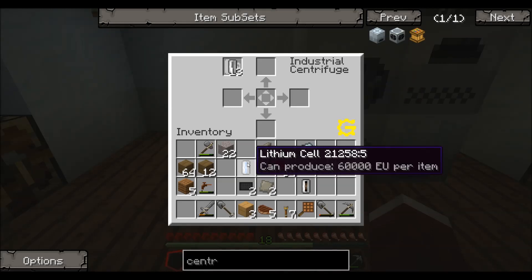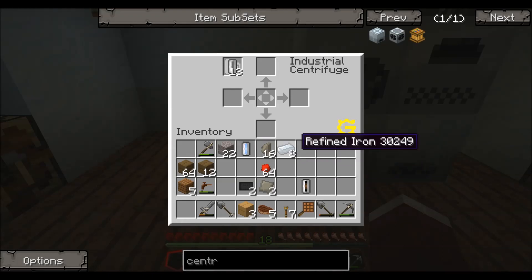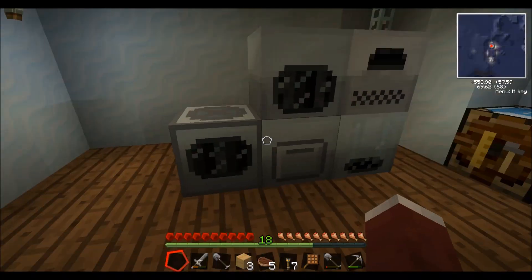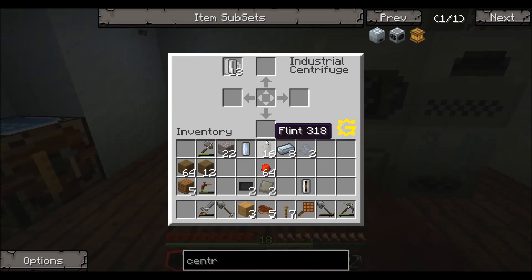One is a lithium cell and the other is a silicon cell. Now the silicon cell is the one I was really interested in getting. Lithium is a nice little byproduct, but the silicon cell is really the one I wanted for the solar panels — that is how you get silicon cells for those. As you can see, I just got two clay dust from that one clay block, and if I dump that into the centrifuge it will not run. You need four clay dust.